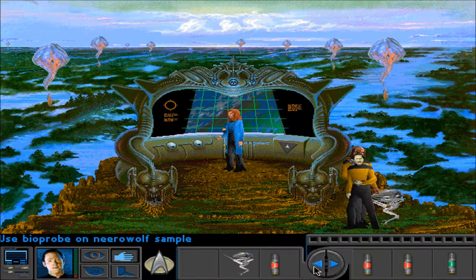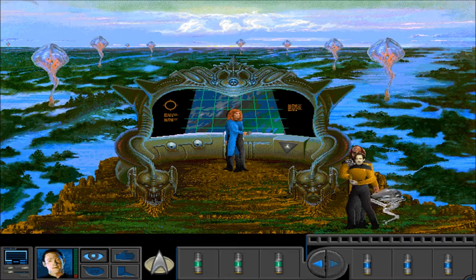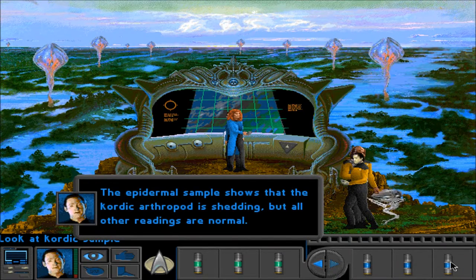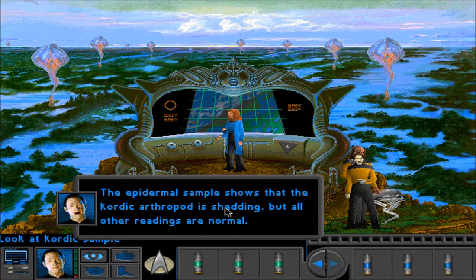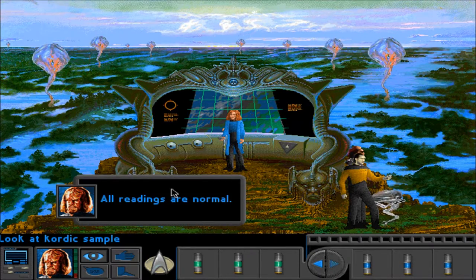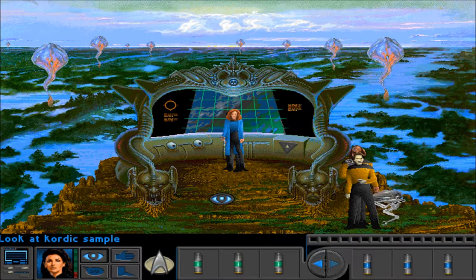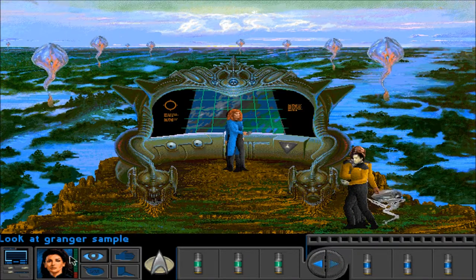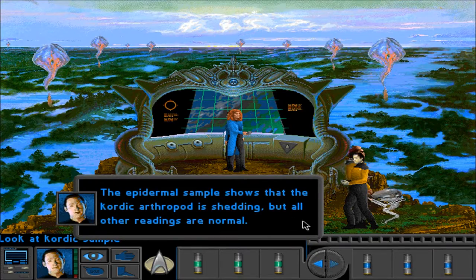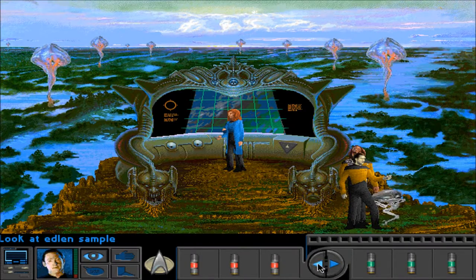We got a new one — Chordic sample. So I'll collect four more; we've done these two. The epidermal sample shows that the Chordic arthropod is shedding, but all other readings are normal. Then why does Troi say it has unusual neural readings? It's shedding — it doesn't have unusual neural readings. I'll collect the other four and see what we come up with.